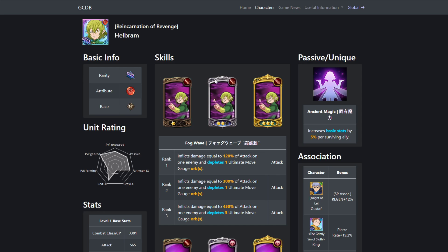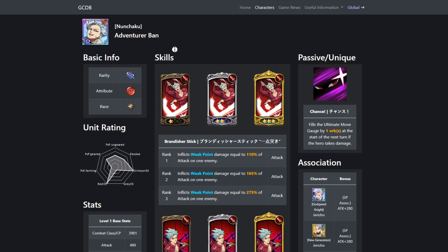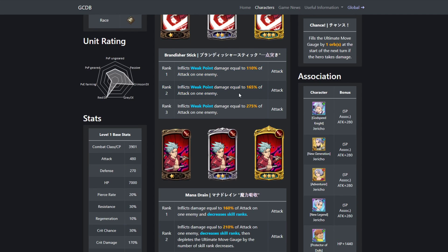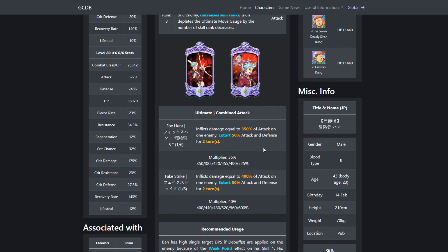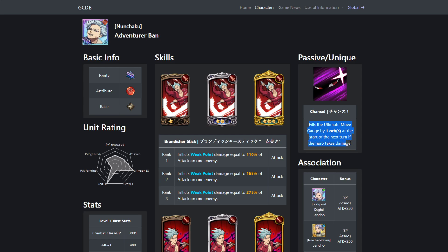If you don't have Red Escanor or can't take Green Escanor, you can also take Red Bond. Red Bond has weak point and can decrease skill ranks and take away ult gauge. His ultimate extorts. His passive fills the ultimate move gauge by one orb at the start of the next turn if the hero takes damage. Since Merlin attacks like five times on the first turn, this is just nice for getting your ult if she only hits him once or something like that.